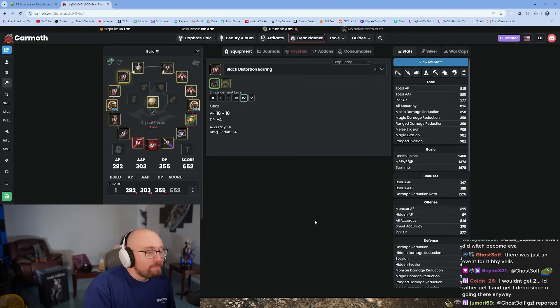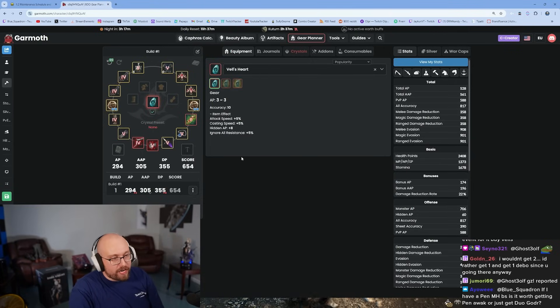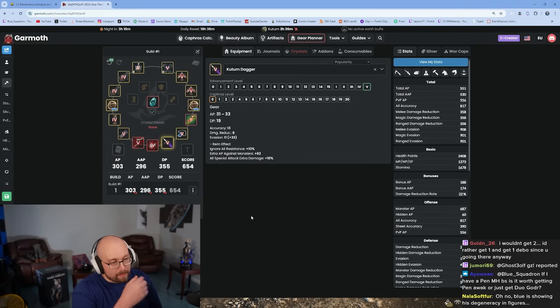Your DP is back down to 355. Part of the reason I'm guiding you in this fashion is to get you to grind zone cutoffs as quickly and cost-efficiently as possible. Check my 'Where to Grind' guide for specifics. At this point we're working toward Vel's Heart, which is hard to get unless you're carried. You'll notice 305 awakening AP at this point. With your PEN Black Star you'll have 303 if succession, slightly more if awakening.